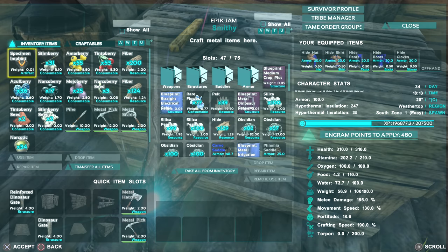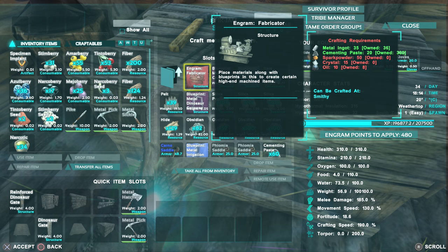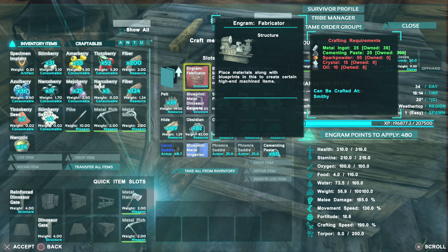You do need to make the fabricator in a smithy. Here are the resources you're going to need: 35 metal ingots, 20 cementing paste, 50 spark powder, 15 crystal and 10 oil.